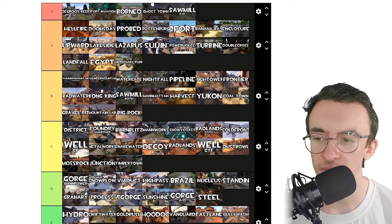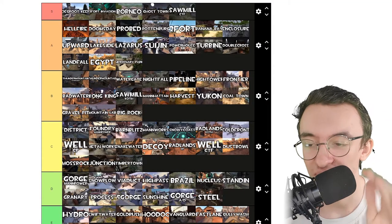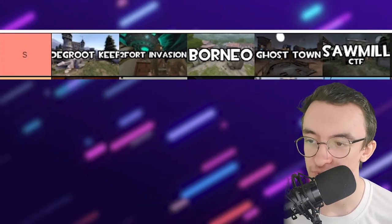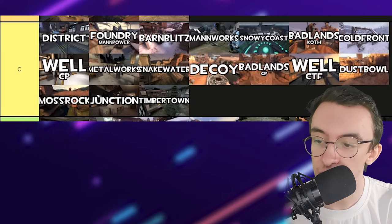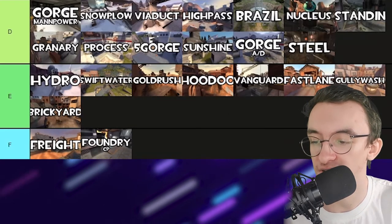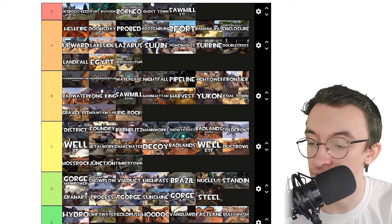This is the official OverTheDreamTree TF2 map ranking 2020. These are all the correct opinions — if you have anything different, you're wrong. You're not actually wrong; you're entitled to your own opinion of course, but this is just how I feel. S tier maps — best maps in the game. A tier — still good. B tier — a little less good, but still good. C tier — okay. And D, E, and F — I could not play them for a while and not feel any remorse. That doesn't mean I hate the maps. I do feel the S tier maps are the pinnacle.